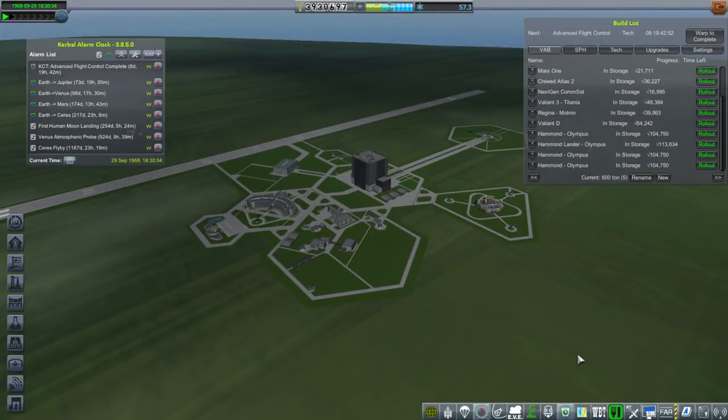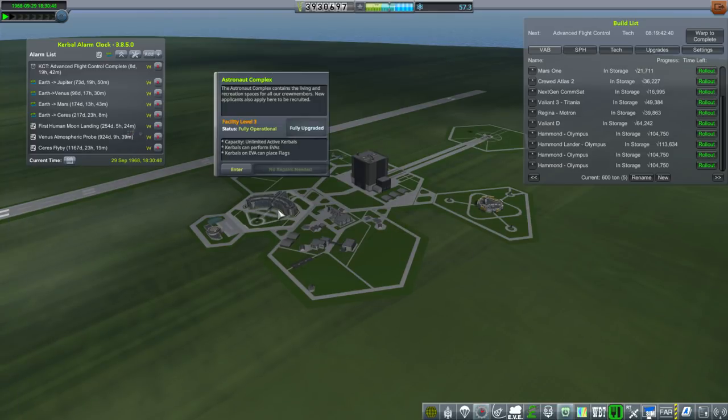Hello everyone, and welcome back to my Realism Overhaul with RP-1 series in Kerbal Space Program 1.3.1. In this episode, we will try and plant a flag on the Moon — not merely land a Kerbal on the Moon. We've got our lander in place, and finally our astronaut complex is fully upgraded so that Kerbals on EVA can plant flags.